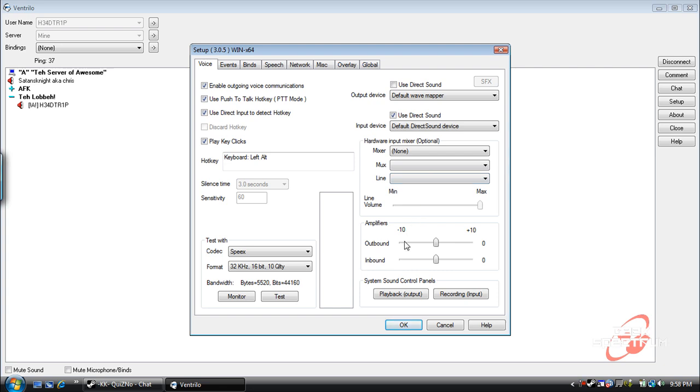Amplifiers — outbound and inbound. These usually when you're in a server you would like to probably slide these up and down. If you're coming in too quietly you're going to want to bring this outbound bar up a little bit. If you're coming in too loud you might want to drop it down. Same thing for other people: if they're coming in way too loud, drop the inbound bar down a little. If they're coming in too quiet though, you don't want to turn it up.